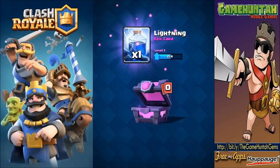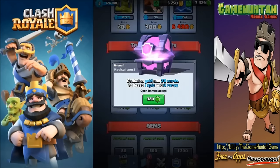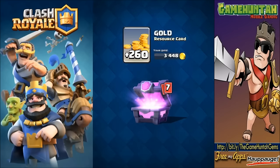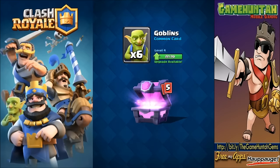We got the lightning one more time. I mean, I haven't received anything new - all the cards I've been receiving are something I already have. It's not bad because we're gonna upgrade, but still. Let's open another magical chest. We got some gold, archers - I'll take that. We can go to level five. Pay attention to how many cards are needed to upgrade - for goblins to go to level five it's asking for 20 cards. That's a lot!